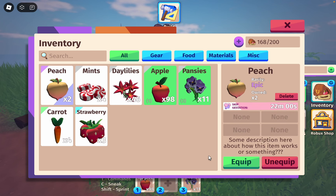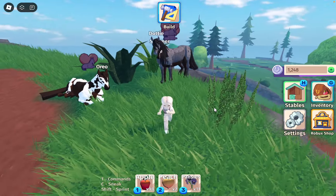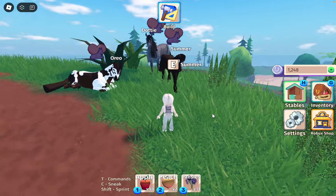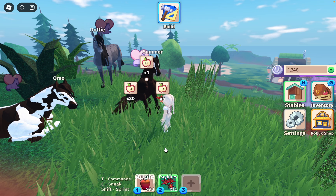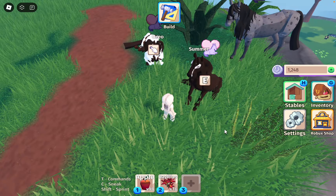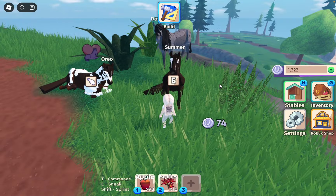So Dottie, can you and Summer separate? There we go. Let's feed you first because I'm excited for your child. Second foal — what do we have? No! Oh, I was so excited for this foal. Oh well, we're going to sell him. Sorry, Summer.